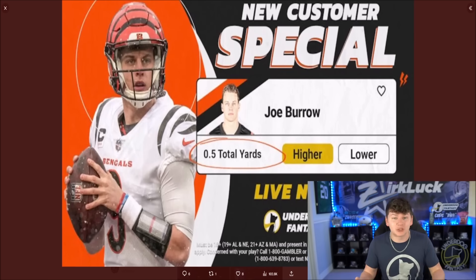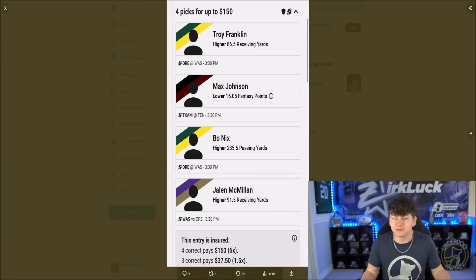Don't miss out on the Joe Burrow 0.5 total yard special live right now on Underdog for the 1 p.m. Sunday games tomorrow. If you guys sign up using code ZERK, you'll get this and it'll double your first deposit up to $500. Also today, we do have a bunch of college football games which I have picks up for. I will have some UFC picks up later today as well.